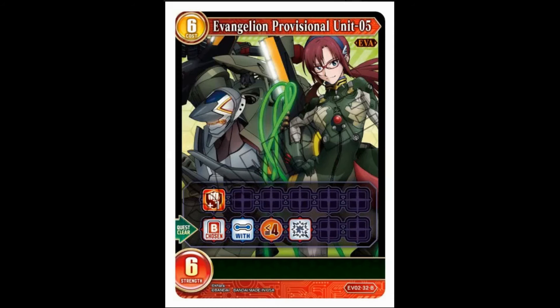EVA Provisional Unit 5 — that's Mari's one, so the uniform must be Quarry's. Six-cost, six-strength, double breaker. Quest clear: choose a butler with four less strength and kill it — that definitely has more applications. But again it's an aggro card. Why are you going to use it for questing? I don't get this design. Red is so aggro — red's theme is aggro, sentinel destruction, and getting to the jugular. Why is it bothering with questing? That's more of a blue, green, purple type of thing.